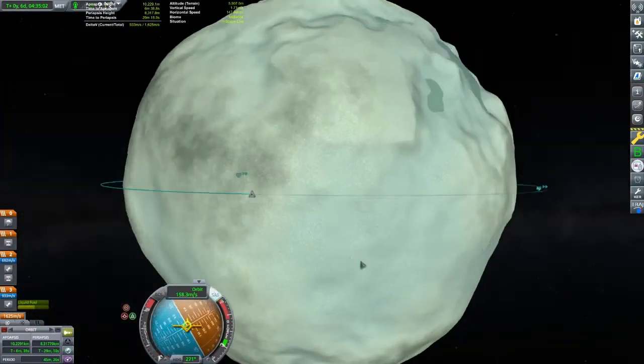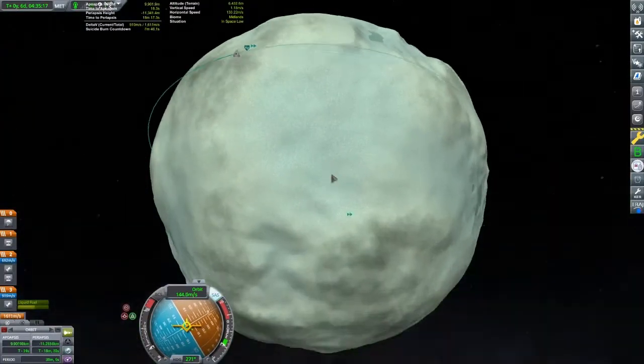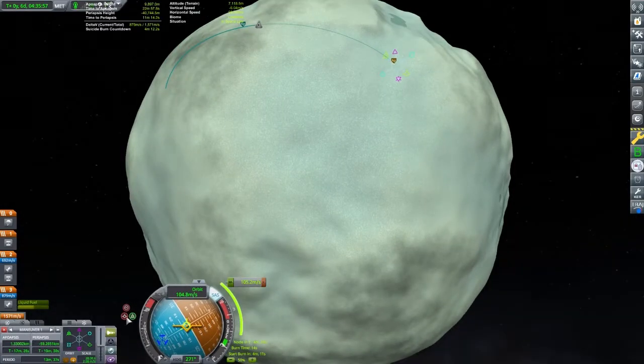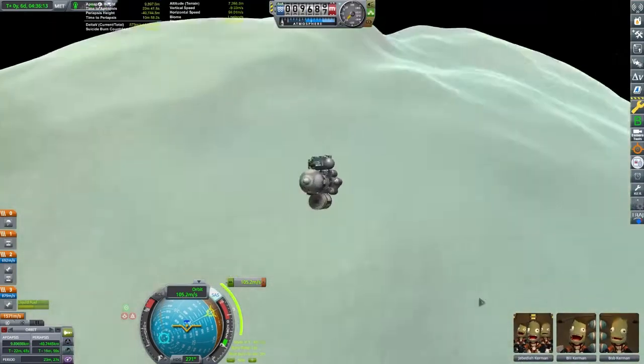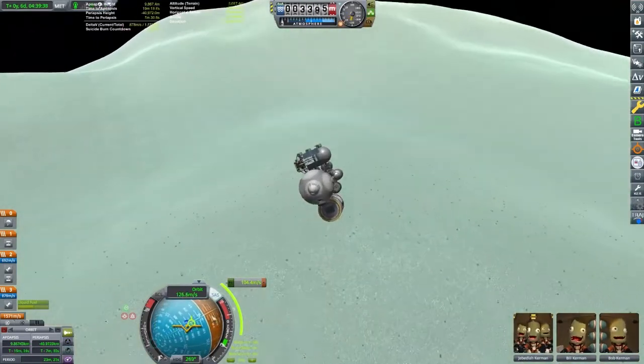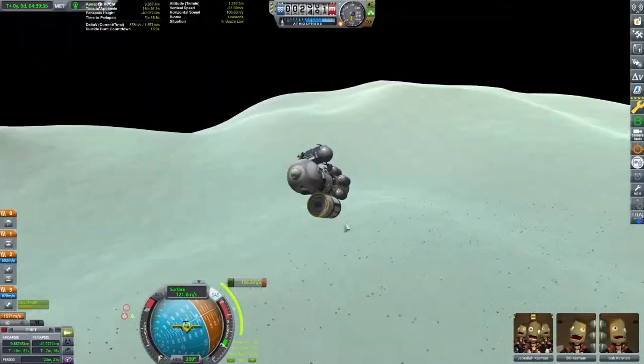There are tools, like Kerbal Engineer, that will display the slope of your landing sites. I, however, am just making a guess by looking. Try to give yourself extra delta-v for your landings — if you don't like a particular landing site, you could then maneuver to something that looks better.